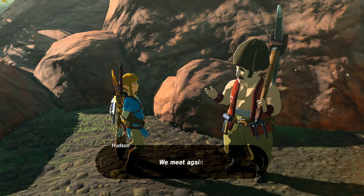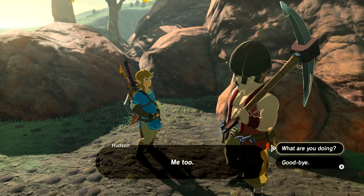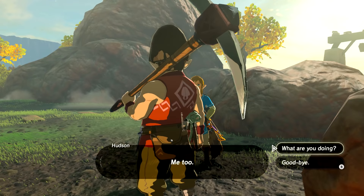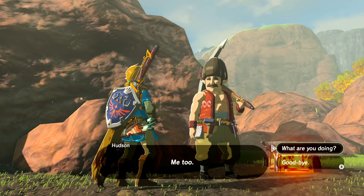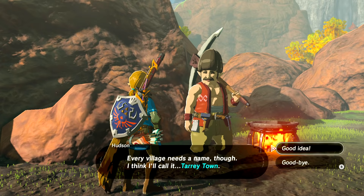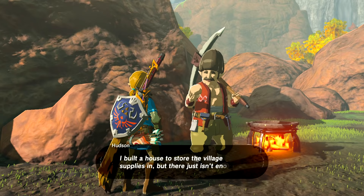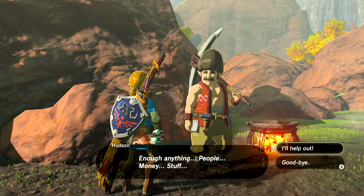So we meet Hudson again. He's one of Bolson's construction contractors. I have to point out his head — it kind of reminds me of Toad. He also has what looks like a Toad house logo on his back. So what is he doing? Since he's been transferred here, he's decided to build a village from scratch and call it Terry Town. However, he doesn't have enough — people, money, or stuff. This is where we come in, so I'll help out.